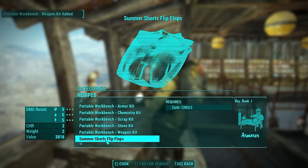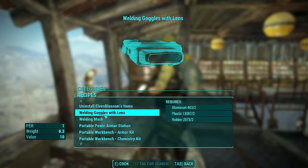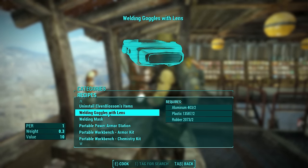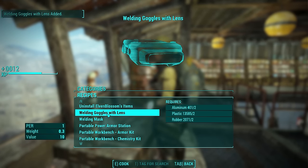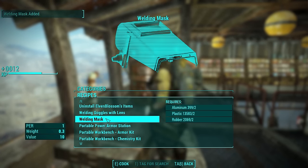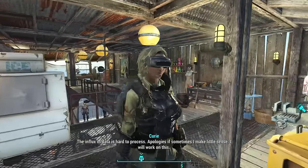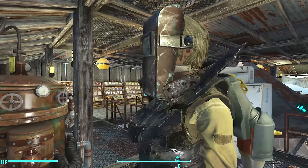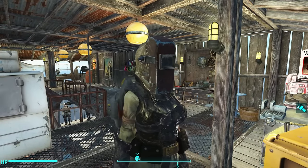Also, for the sake of immersion, this mod comes with two really cool new masks. Welding goggles with the lens, which costs two aluminum, two plastic, and two rubber to make. And a welding mask by itself, which costs two aluminum, two plastic, and two rubber to make. If you're super into role playing, you can keep one of these with you so that when you're working on your power armor, it looks like you're hard at work protecting your eyes from those searing flames.